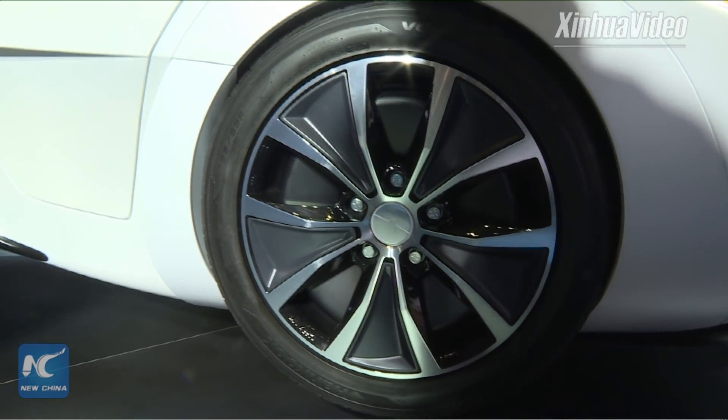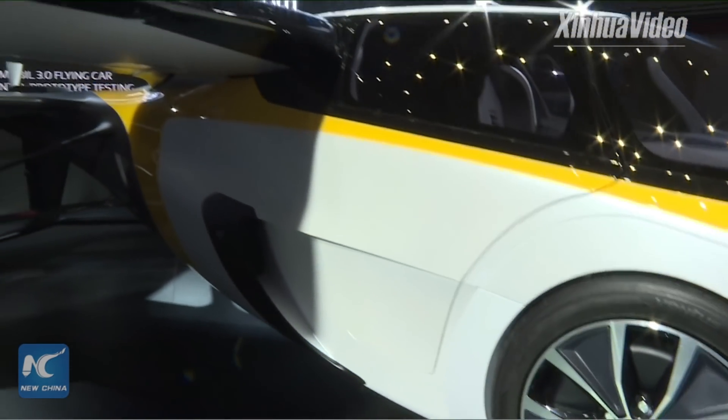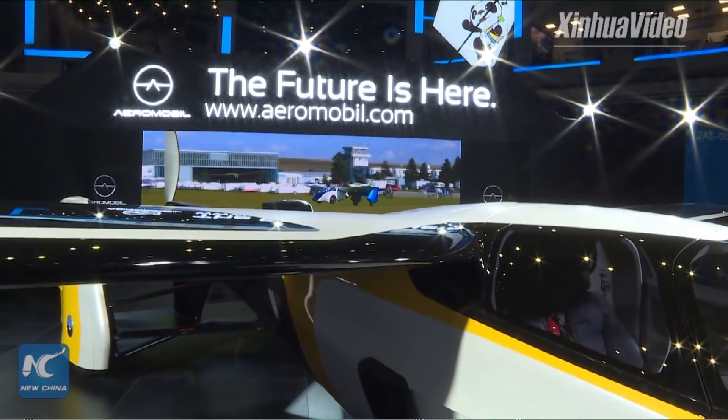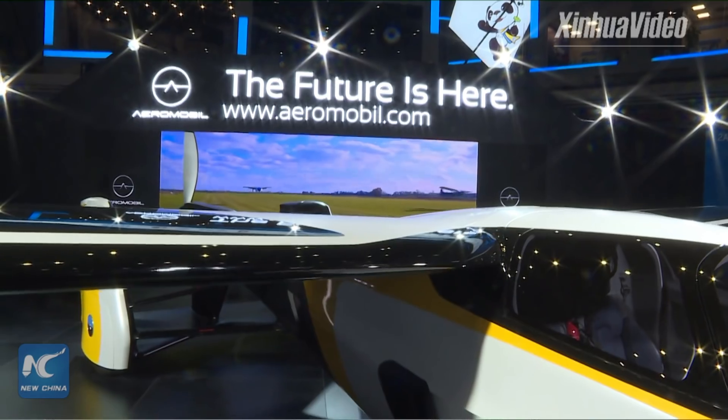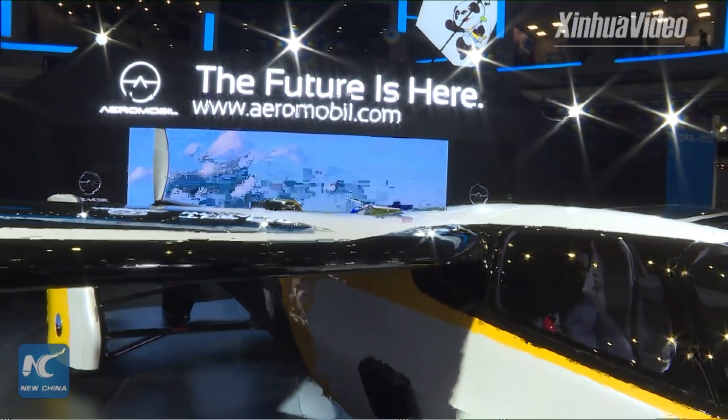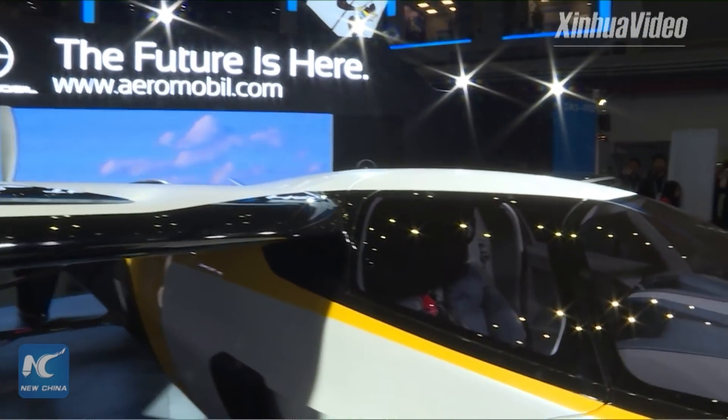There are airbags, seat belts, windscreen wipers — all of the standard car features have been packaged into the vehicle along with all of the plane features. In addition, within the front there is a 20-kilogram boot space for luggage.